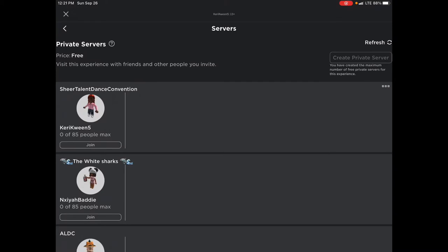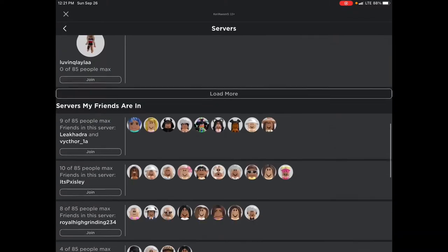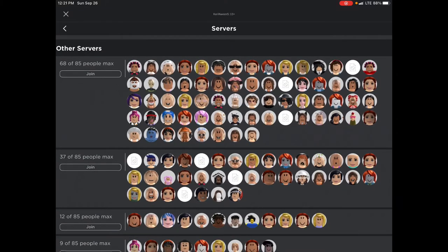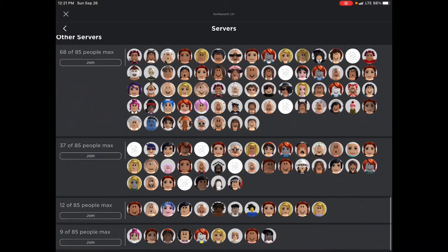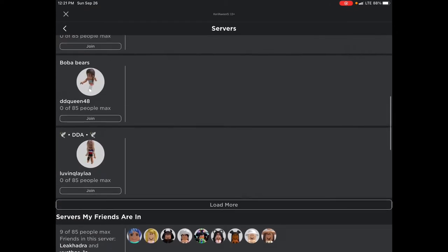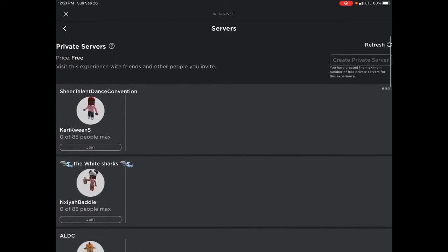You can just dance on here or build, and you can create your own private server or add somebody in one of the other servers that your friends are in that you can't join. You can join one of these servers, add somebody, and see if they need a builder. If they do, you can build for them, and if you want to know how, I'll show you.